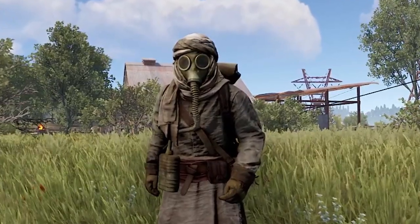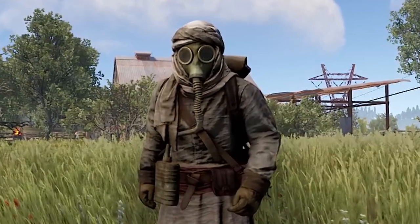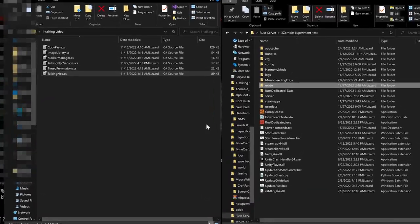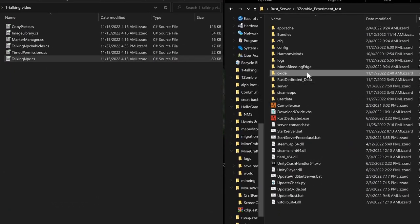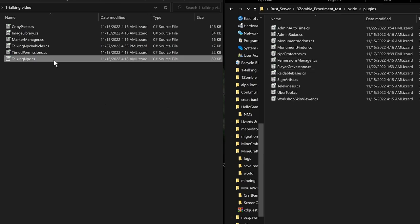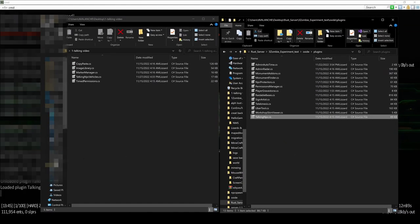With all of that said, I'm going to help you guys be able to configure this to fit your server environment. Let's get right into the video. The first thing we're going to need to do is install the plugin. Go inside of your Oxide folder into your plugin folder, drag Talking MPCs into the plugins folder. From here, the plugin will load up and then we can begin configuring the plugin within the game.